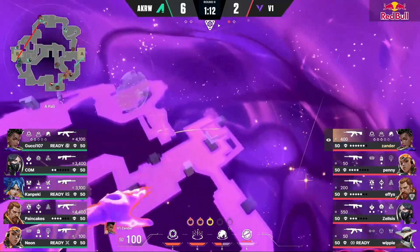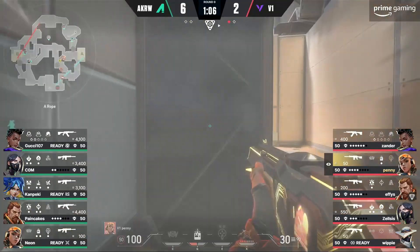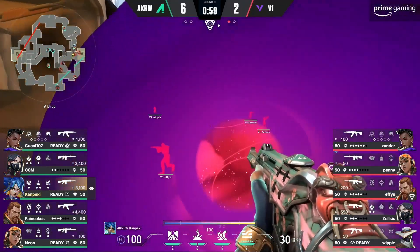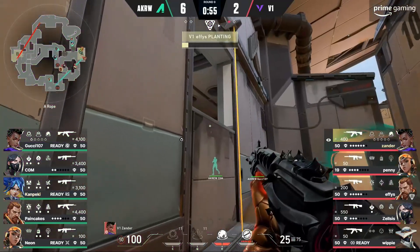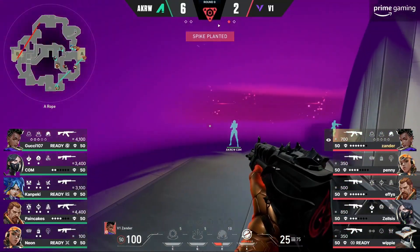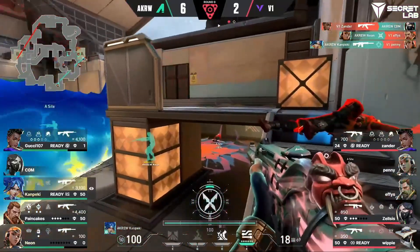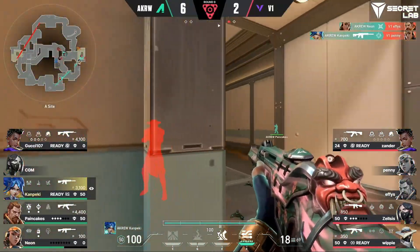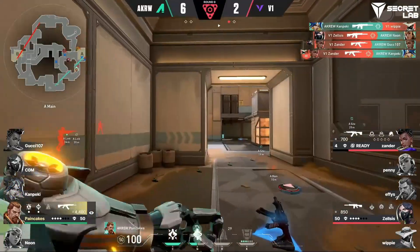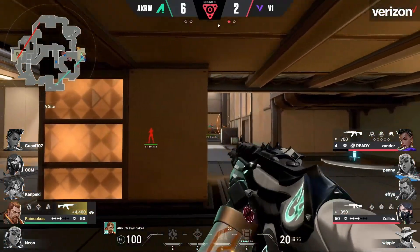They all get here just out towards A main to set up the attack yet again. This will be interesting because A Crew are not in a position to defend this initially — the retake is going to have to come through ropes and drop. Pancakes is going to go on the rope all the way around the back, so they're actually going to try to contest this by essentially suffocating V1 on the site itself. It's all about how well they've been setting up their retakes in practice. Xander gets the first blow, but A Crew steps right back with the showstopper — Kanpeki's Neon coming to fruition. Xander great triple from him, 1v2 now for Pancakes who never got that flank off.